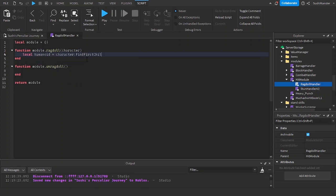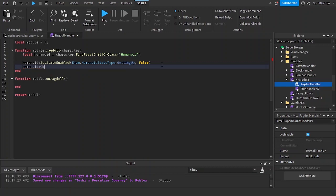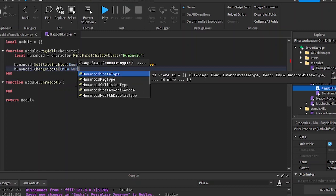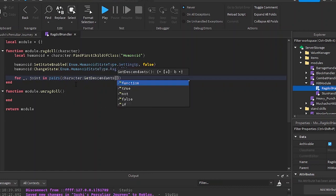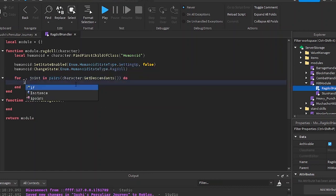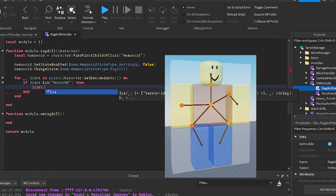I'll put in the character parameter and make a new variable called humanoid — character find first child of class humanoid. I'm going to set getting out to false and set the humanoid to ragdoll. I'll loop through the character's descendants because I want to get the character's Motor6Ds — not just the body parts — and check if the joint is a Motor6D. Motor6D is the thing that moves your character, the thing that moves your arms — it's a joint basically.